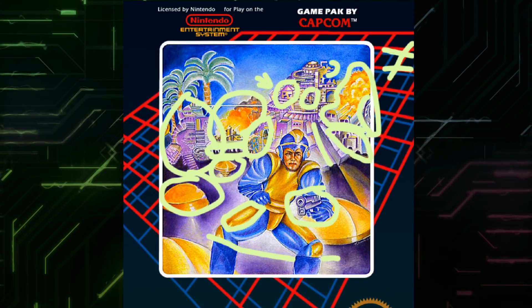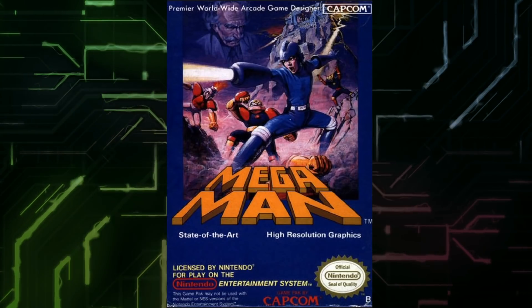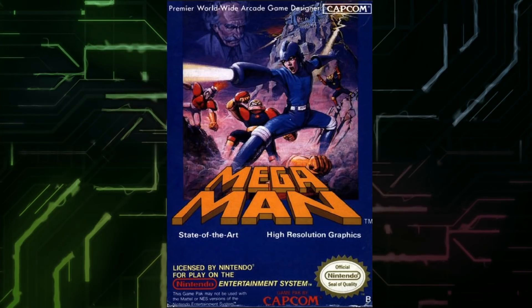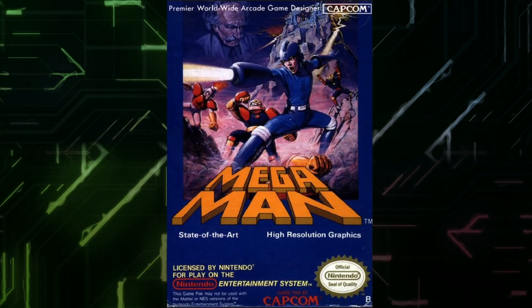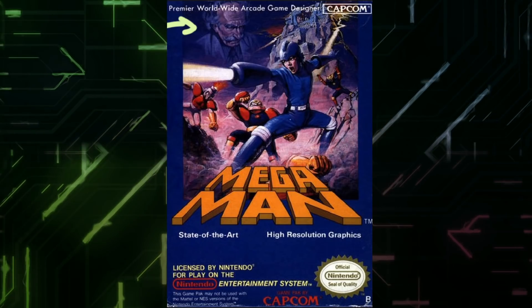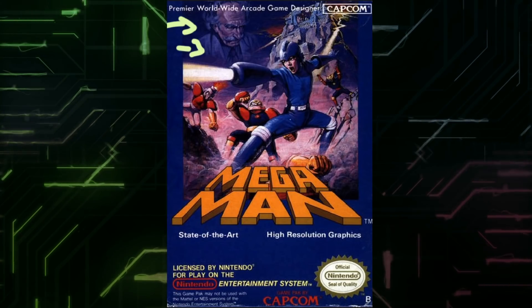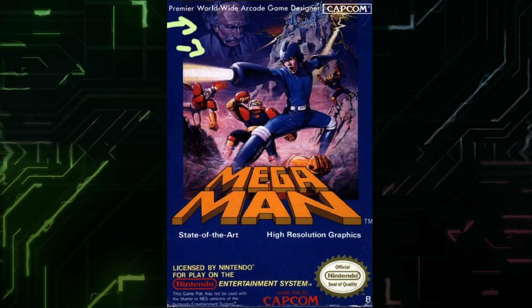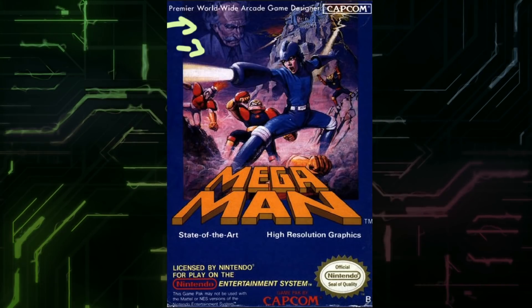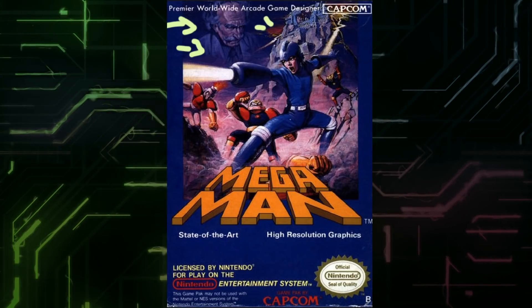Are you ready for this though? Let's look at the cover we got in Europe — feast your eyes on this one. This is the box I had as a kid. I remember this. I remember Wily, angry as hell. That's probably a real human, but it also could just be a drawing. It looks real enough. Has a lab coat — nice touch. I actually like this. That's how I always pictured Wily to look like. I think they nailed that. In the background, I guess that's supposed to be Wily's Castle again.